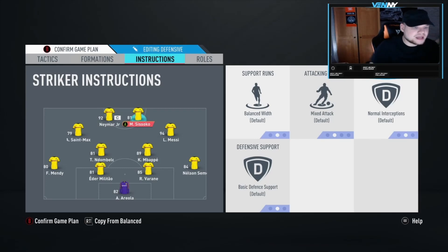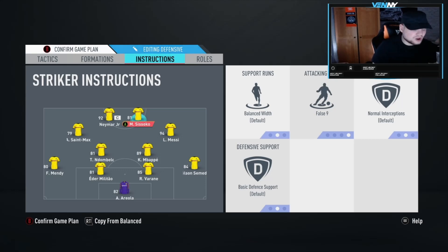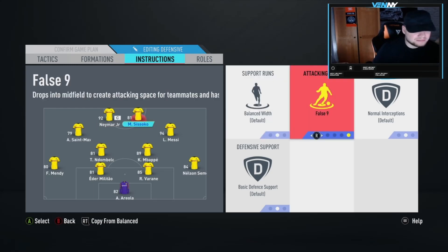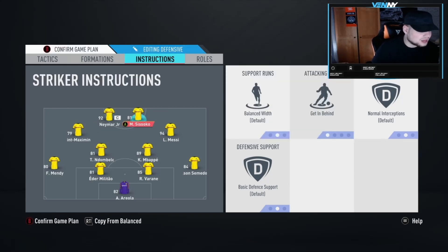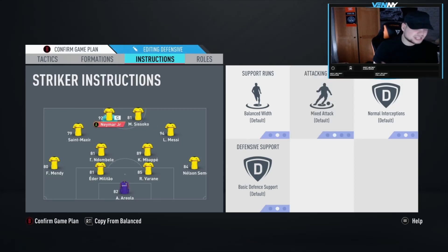For the strikers - at the start of the year I like to have false nine on one of my strikers. A lot of times when building up from defence I'm missing that player who comes deep to collect the ball and give me another option in difficult situations. So I often play false nine on one striker and balance on the other. Getting behind is a common attacking run option to make strikers run in behind and push the defence back, but a lot of pros are just keeping it on balance and triggering the runs themselves. I'm personally not great at triggering runs, so I sometimes put getting behind on.